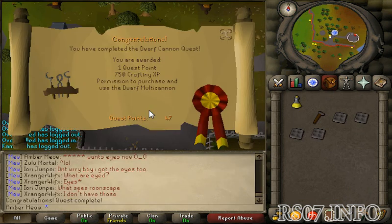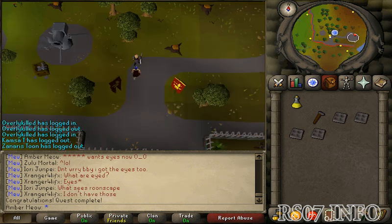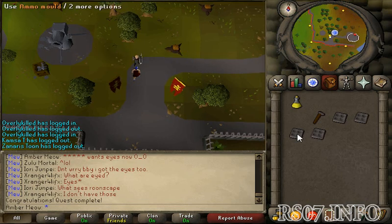So congratulations, you have completed the Dwarf Cannon Quest. You are awarded 1 quest point, 750 crafting XP, and you now have the ability to purchase and use the dwarf multi-cannon. If you want to make your own cannonballs, you need the ammo molds, a furnace, and steel bars. One steel bar will make four cannonballs, so good luck with that if you want to.